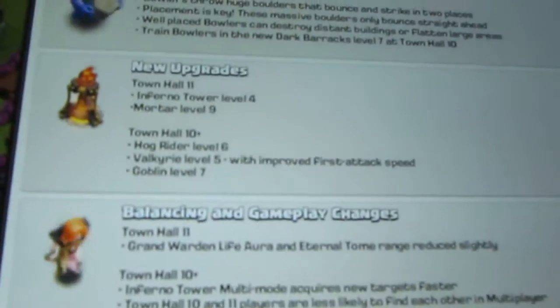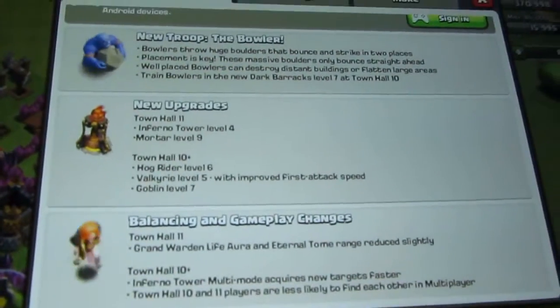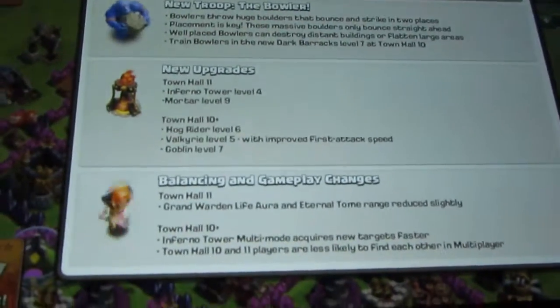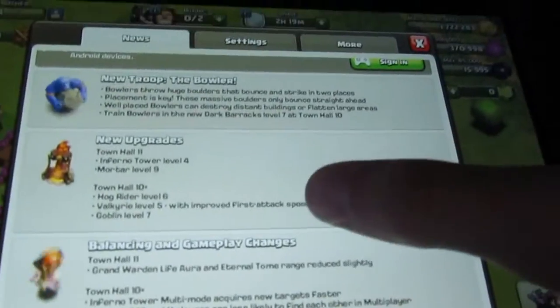There's also the level 4 Inferno Tower — you'll need to be Town Hall 11 for that — and there's Mortar level 9. And for Town Hall 10: Hog Rider level 6, Valkyrie level 5, and Goblin level 7. So just new troop upgrades.